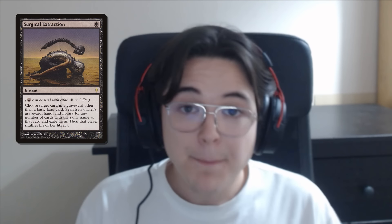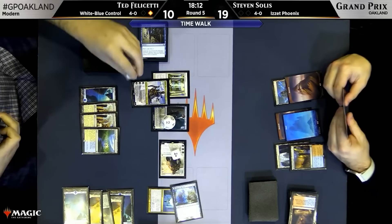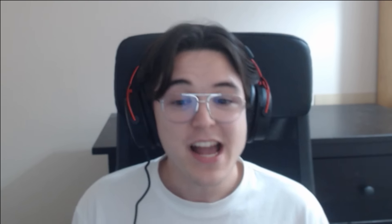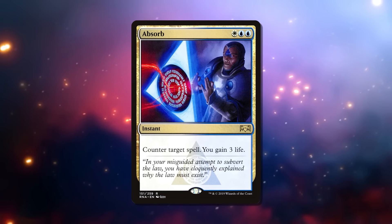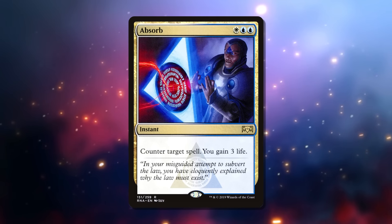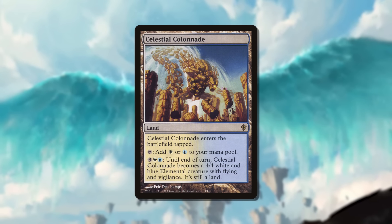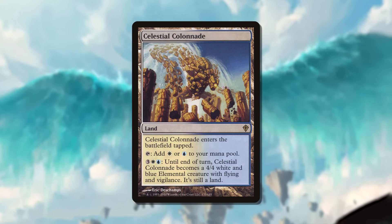Wall of Omens at the time — because War of the Spark provided so many Planeswalkers — the general idea was you play a Wall of Omens on turn 2, a Narset on turn 3 or a Teferi on turn 3, and you protect it by blocking. I was also playing Absorb, because there's always that guy who's playing Burn at FNM. At that time I knew there would be Burn players, and it actually helped me win the quarterfinals because I absorbed a Boros Charm. This is the last time I registered Celestial Colonnade in a Modern tournament — I thought it'd be amazing as a blocker and attacker when you have Planeswalkers ticking up, but sadly it was actually becoming too slow for the Modern format.